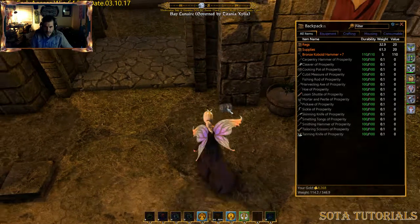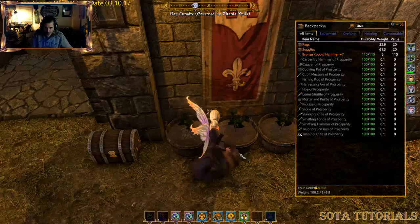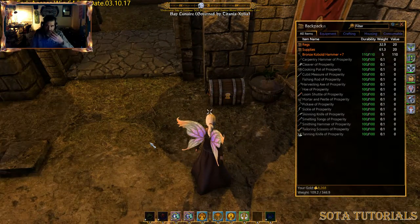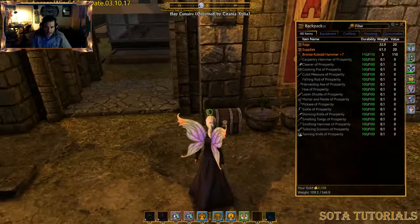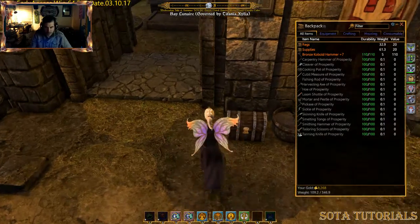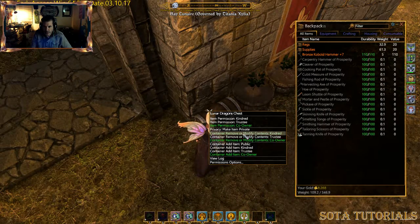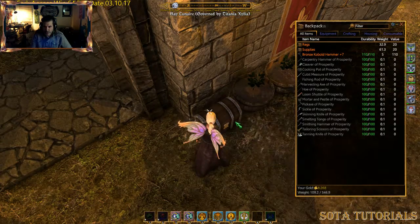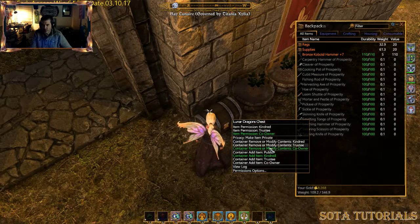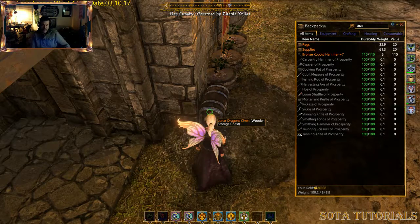I've placed the chest in the entryway. I can tell the guild there's a chest here for sharing. You can also configure it as a one-way dropbox: set 'container remove or modify' to co-owner, but 'container add' to kindred. That way anybody can put stuff in, but only the co-owners can take stuff out or move the chest. It's safe and secure — only I can get at it.